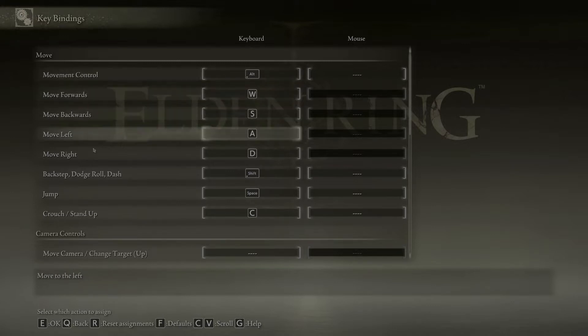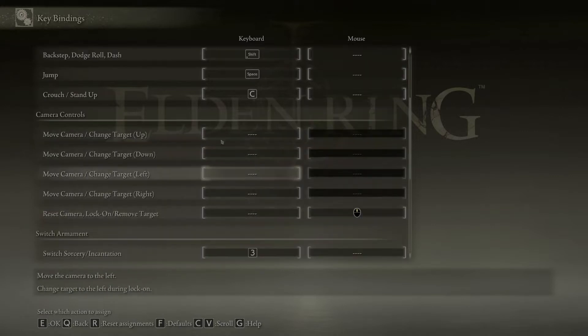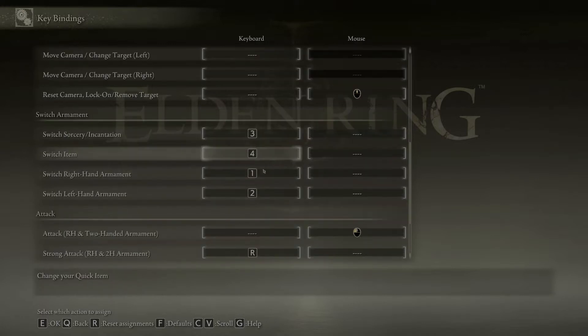Forward, backward, left, right is just WASD like normal, so that one's fine. For back step or roll — which is also your sprint if you hold it — I use Shift because that's common in other games. Jump I made Space, and Crouch I switched to C because C is pretty typical. These are all unbound by default. The lock-on target I left as default, which is pressing down on the scroll wheel.